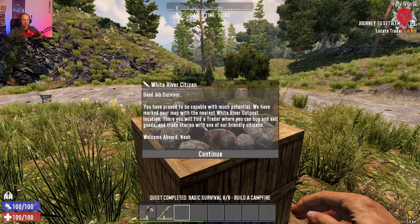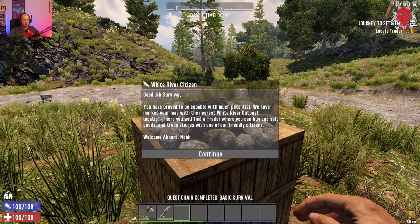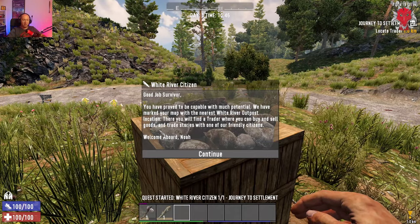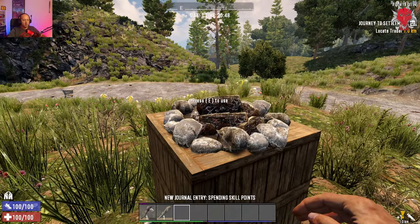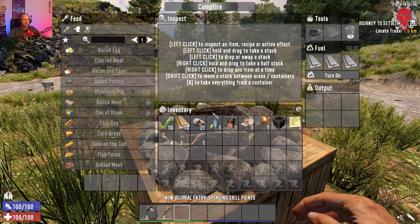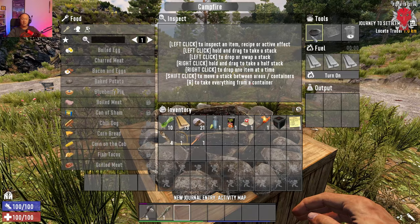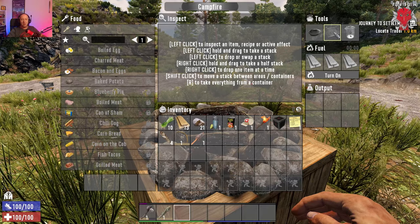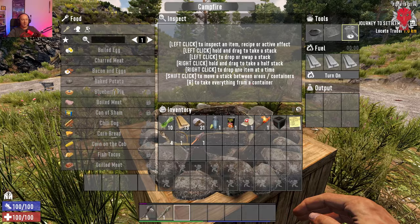Quest complete — the game marks your location with the nearest White River outpost where you can buy, sell, and trade. To use the campfire properly you need a cooking pot, which you can make or find in loot — though you'll need a forge for that, so you'll generally get your first cooking pot by looting buildings. A grill lets you cook better meat without burning it.